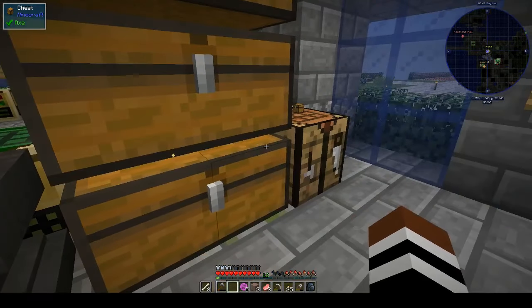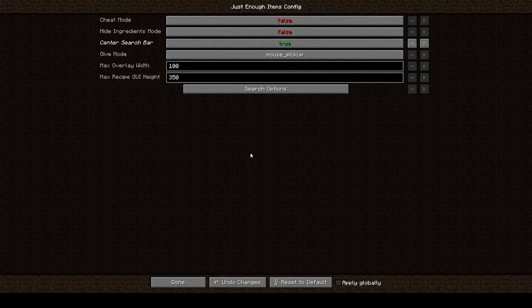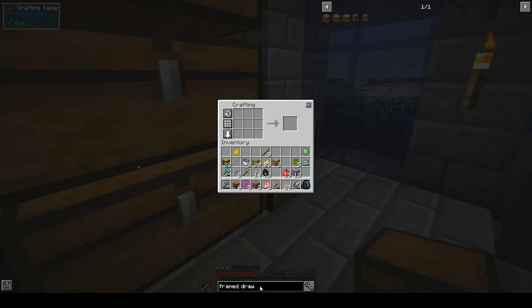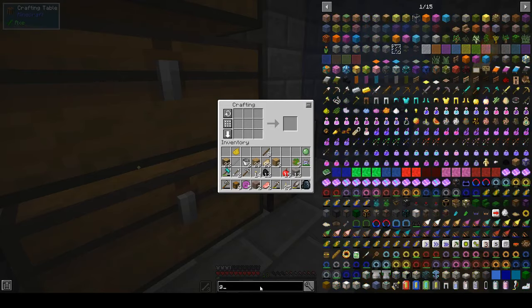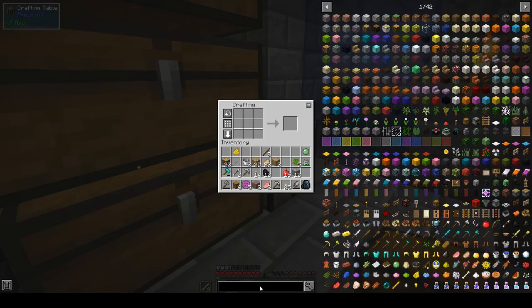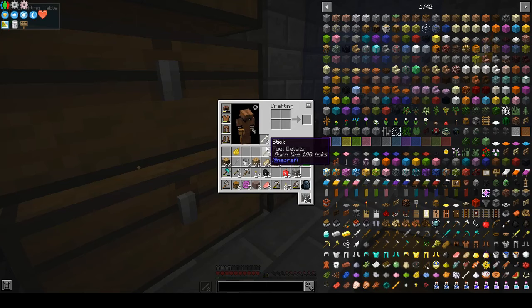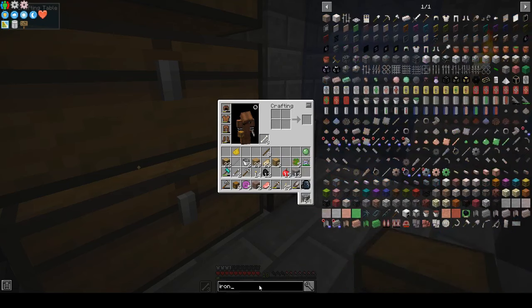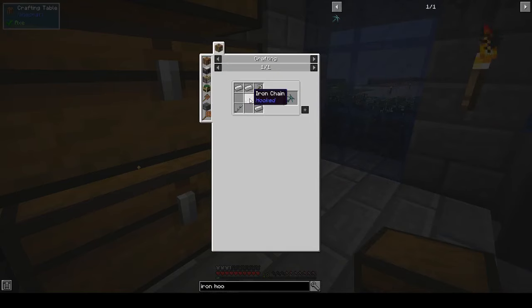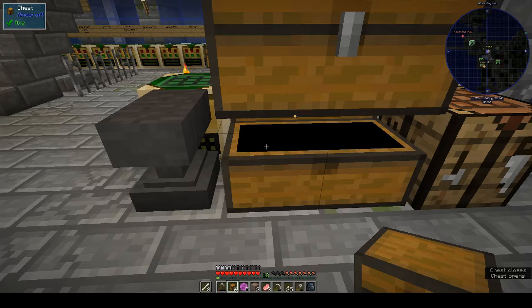Let's have a look at the grappling hook. And I forgot to center this - center search bar, that's better. It just annoys me when it's off to one side. Grappling... iron hook, okay. We need iron chain, iron pickaxe, iron ingots. Chain is chain link. So we need like a stack of iron.